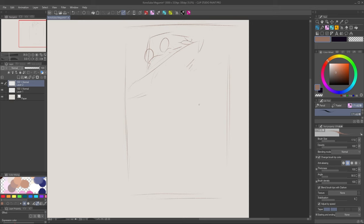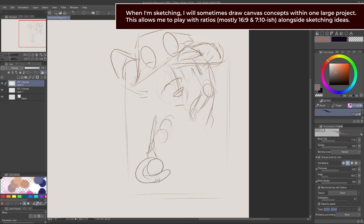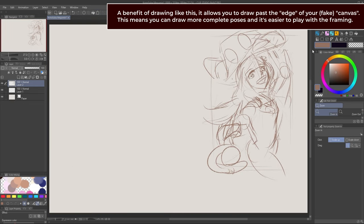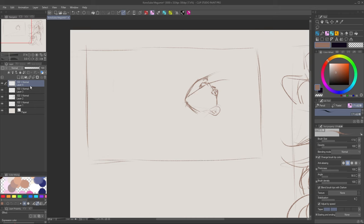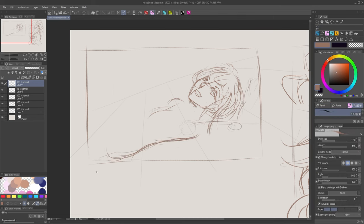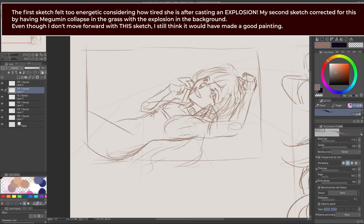Looking at this artwork, I have one primary thought: to balance Megumin with an explosion. Those are the two characters I want to feature. However, the issue I'm running into is that both are competing for the role of primary character. And while definitely a doable concept, it can be a lot more difficult to balance a scene with two primary characters. That is where painting these little box sketches can be really helpful — without investing too much time in any one of them, I can try out a ton of different concepts.